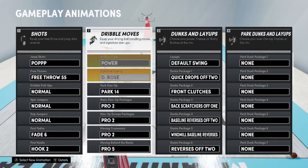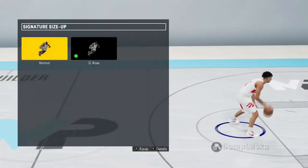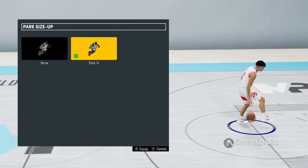These animations right here are the best for being able to do the curry slide, dribble up, and get open. As you can see, I got Power for my dribble style. For signature size up, I got D-rolls. For my park size up, I got park 14 — I honestly like park 14.